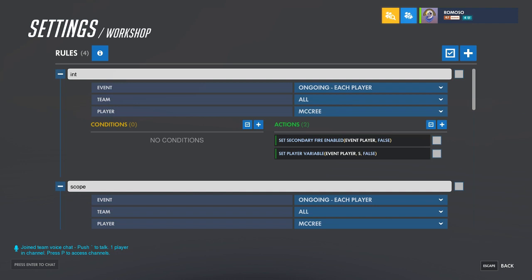In this video, let me show you how to give McCree a scope ability. First, you want to set it up to take away secondary fire, so it'll act like a Widow scope or any other scope in the game.